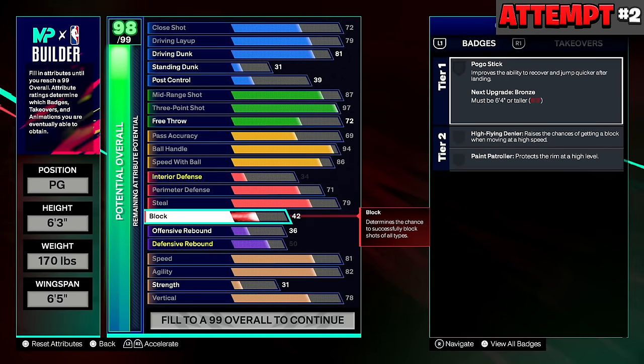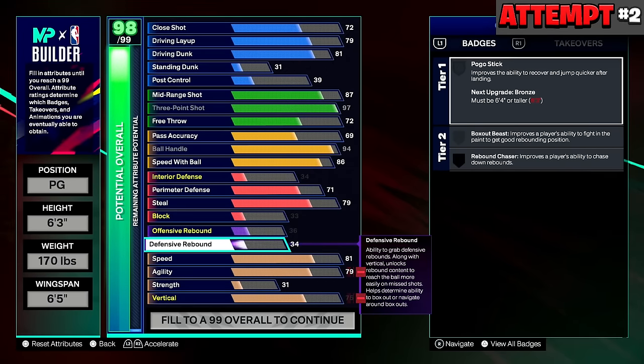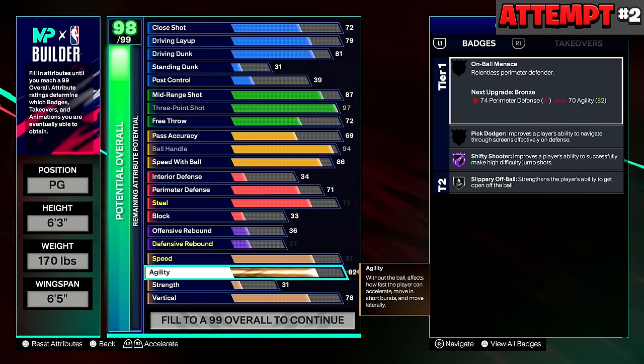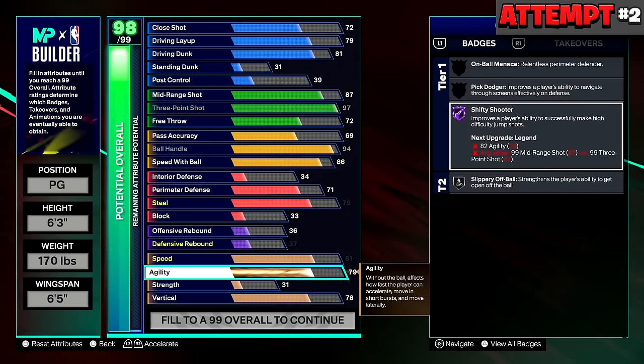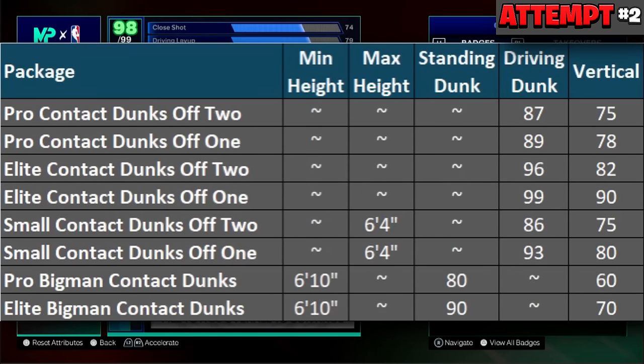I still had no dunk — I tried to max it out and it only went to 81, which is definitely not enough for contact dunks. I sacrificed block, defensive rebound, and agility, and ended up getting my pass up to 74 and dunk up to 89. At 89 dunk and 78 vertical on a 6'3 build, you get pro contacts off two, pro contacts off one, and small contact dunks off two — three contact dunk packages. But we end up getting more than that at the end.